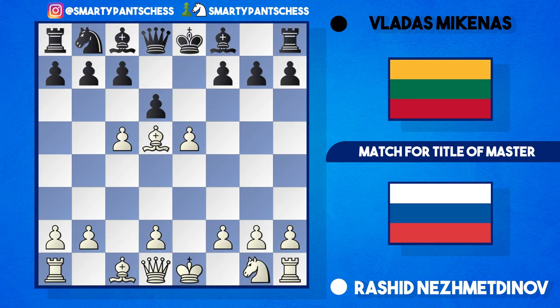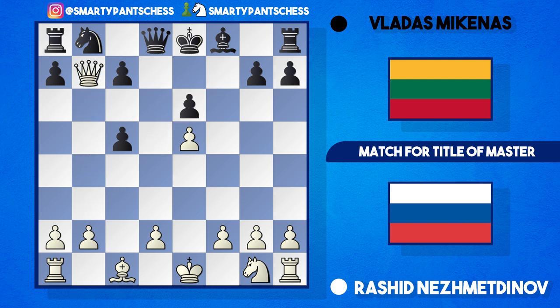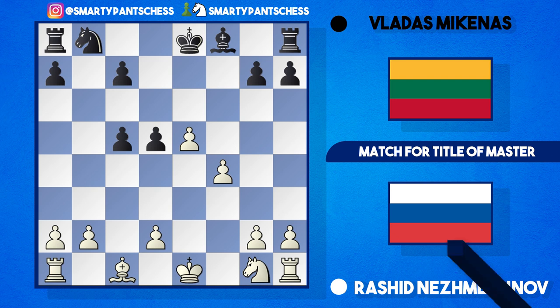Similarly if black takes the c5 pawn with d takes c5, white can play queen to b3 again, attacking b7 and also f7. If bishop b6, then takes takes and queen takes b7 at the end of it - queen to d5, queen takes d5, takes on f4, and white's got a great position with a solid centre and a pawn up.